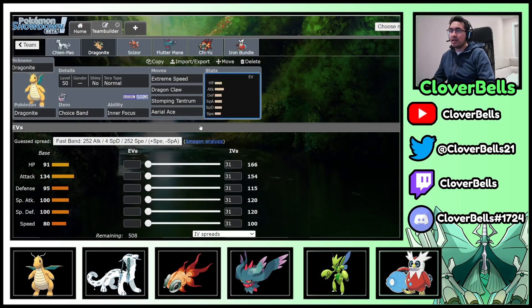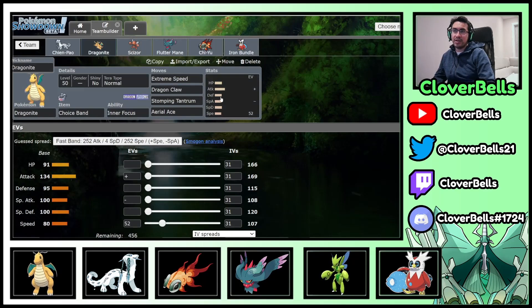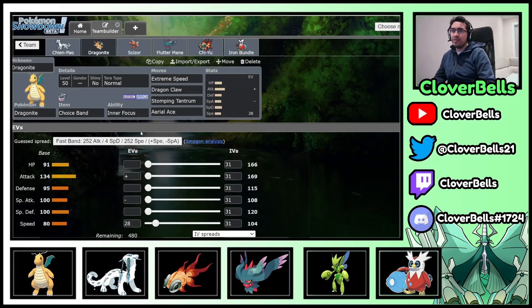For Dragon Knight, going Adamant, I invest about 52 EVs in Speed — when I had Tailwind on Scizor I wanted to outspeed the format. All you need is about 104 Speed EVs to outspeed an opposing Iron Bundle: at max Speed Timid with a non-Jolly Booster it hits 206, so you need 207. Since we don't have Tailwind anymore you can adjust the speed investment. The HP stat goes up to 191, which optimizes sand chip damage from Tyranitar — 191 divided by 16 is 11.9 per turn. The remaining 8 EVs go into Defense and Special Defense. This is a very standard Dragonite set.